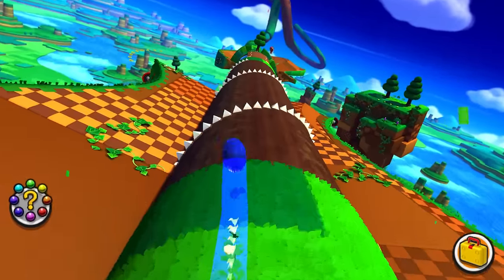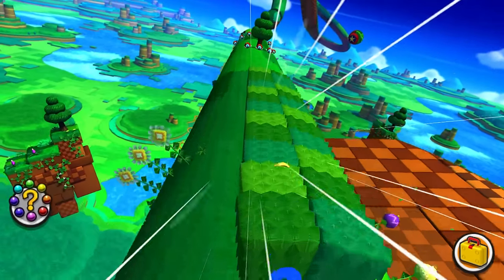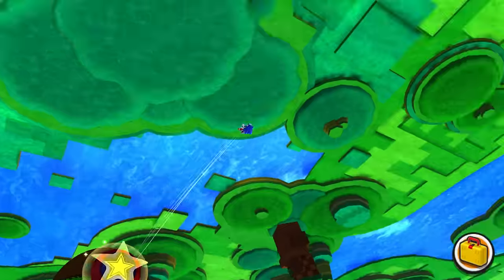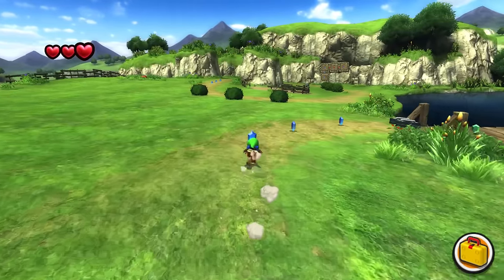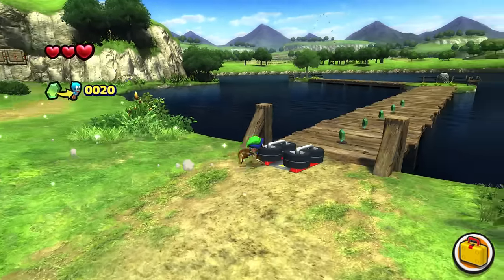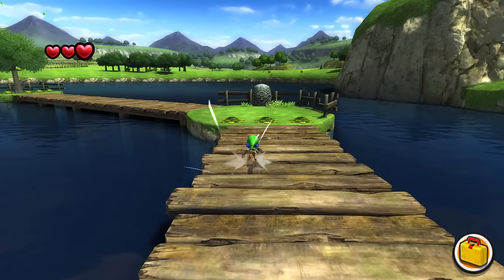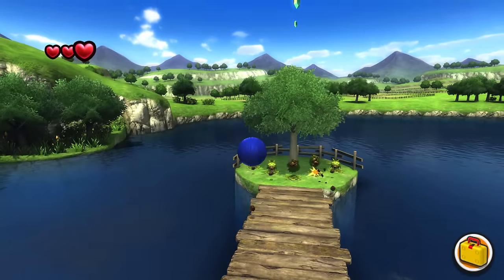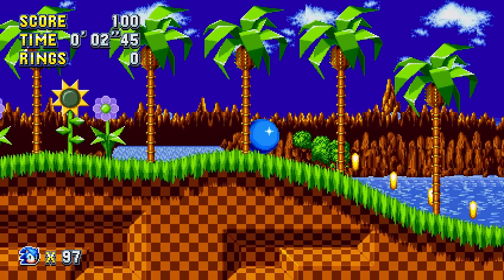For Lost World there's not a whole lot available either. There is an improvement mod that changes the physics and removes some of the more frustrating aspects, like having to grind for animals to progress. Outside of that, the main other thing I'd recommend is the DLC Restore, which is really cool — it takes the Wii U exclusive Yoshi and Zelda levels and adds them to the PC version, which is awesome.